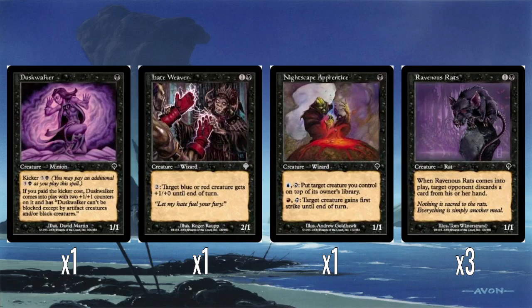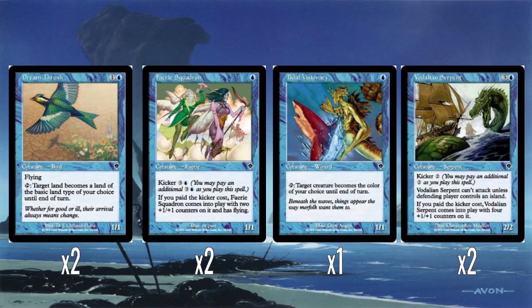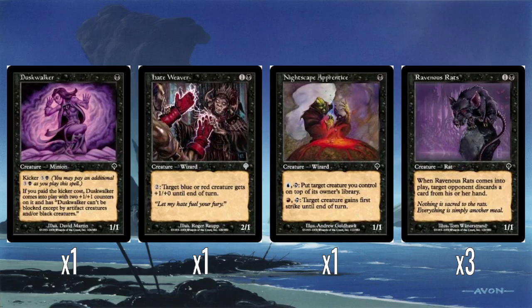On the subject of not great: Duskwalker. This is kind of like the black version of Faerie Squadron. One mana for a 1/1, and if you pay its kicker cost it comes in with two counters and it has fear. So again, five mana for a 3/3 with fear. I feel like it would have been fine if it just had fear from the get-go, and the kicker just gave it the counters.